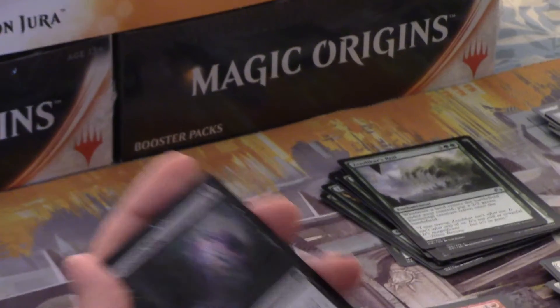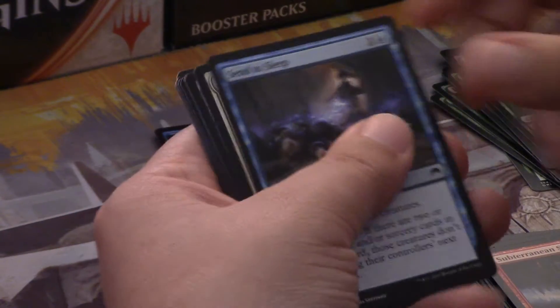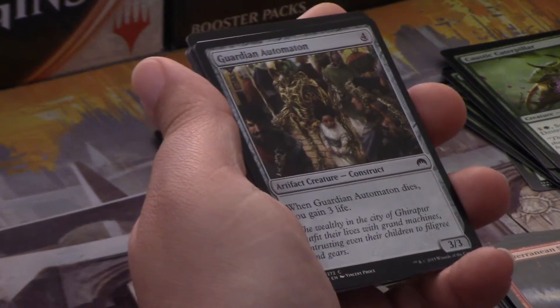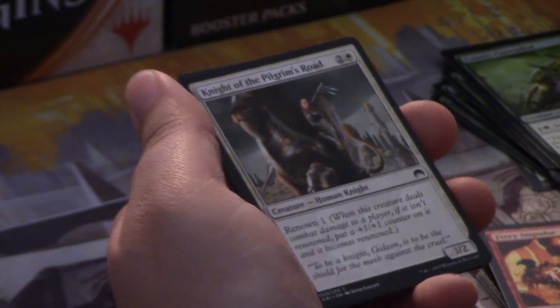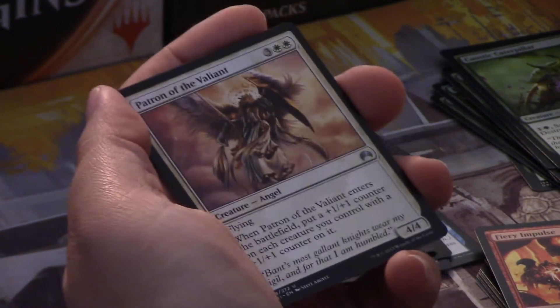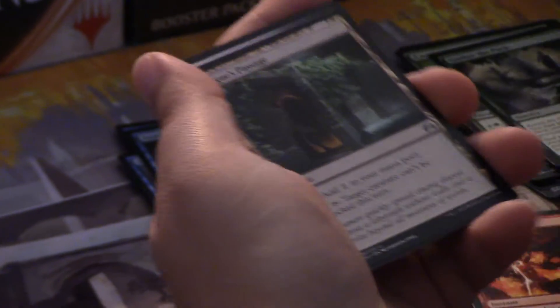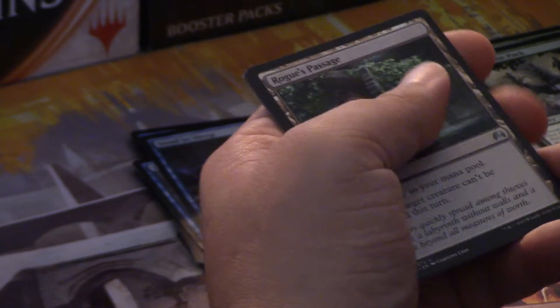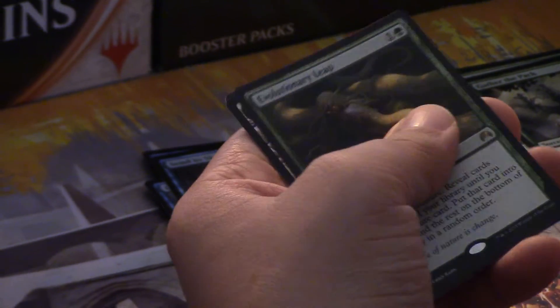On to the last pack — no complaints so far about this box because we got a Liliana. Catacomb Slug. Subterranean Scout — we have a couple of those now. Oromancer. Touch of Moonglove. Caustic Caterpillar. Send to Sleep. Stalwart Aven. Guardian Automaton. Fiery Impulse — another good red card with Spell Mastery, which is cool. Knight of the Pilgrim's Road. Into the uncommons with Patron of the Valiant — that's a beautiful card. Gather the Pack. Rogue's Passage — a good land if you need to get creatures through. And our last rare or mythic of the box is green: Evolutionary Leap. Card's okay, obviously not necessarily in this box. And a Swamp and a Tip card.